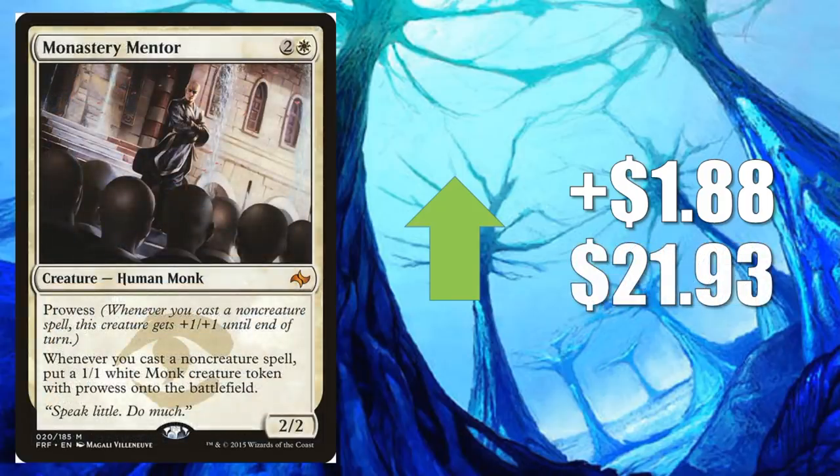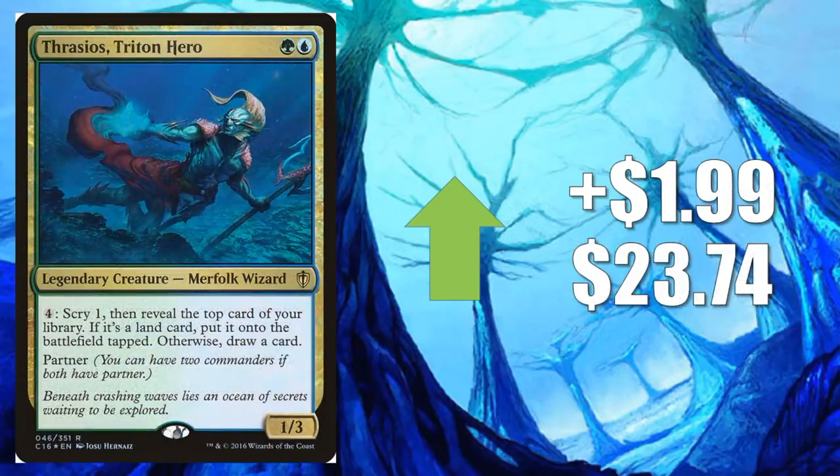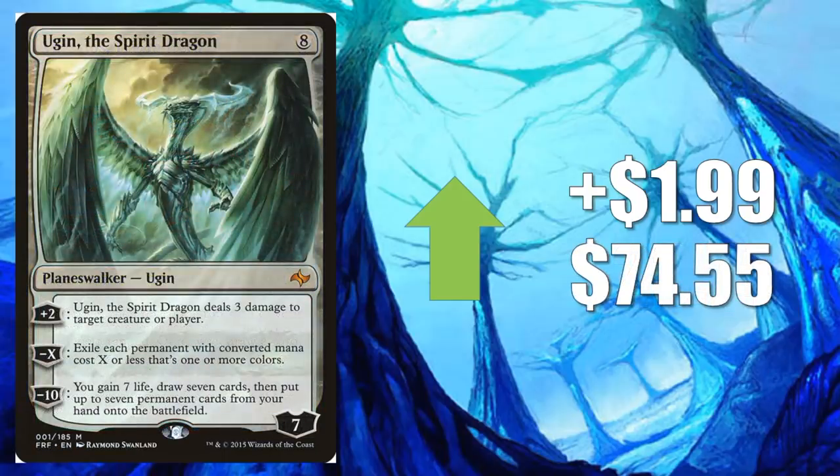Monastery Mentor goes up $1.88 to $21.93. This card has been known to see Modern, Legacy, and Vintage play, but recently Commander has pushed it because of Feather the Redeemed. Thrasios, Triton Hero — another card that can only be found in foil — goes up $1.99 to $23.74. This has been good for a while in those Merfolk Kamina decks using Simic Ascendancy, but it's also good in the Yidris decks. Ugin, the Spirit Dragon goes up $1.99 to $74.55 — it's partially Commander with those colorless decks being pushed by Karn, but outside of Commander, other decks using this card are being pushed by Karn too — Modern Tron decks are getting the push, as well as Legacy Eldrazi decks, among others.